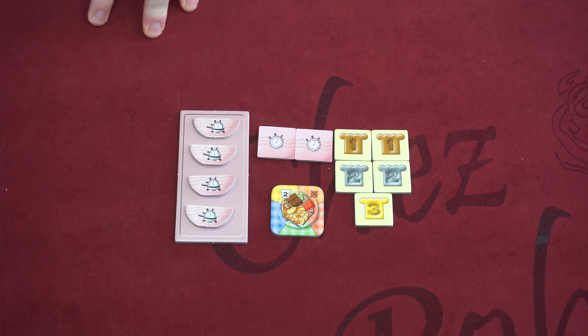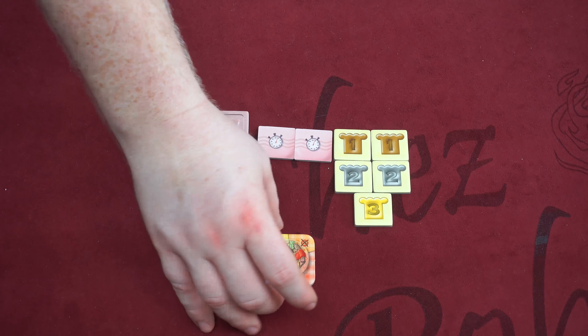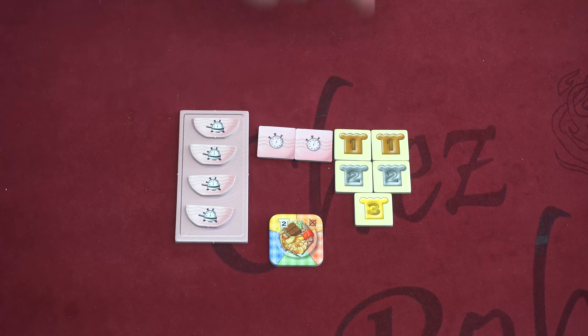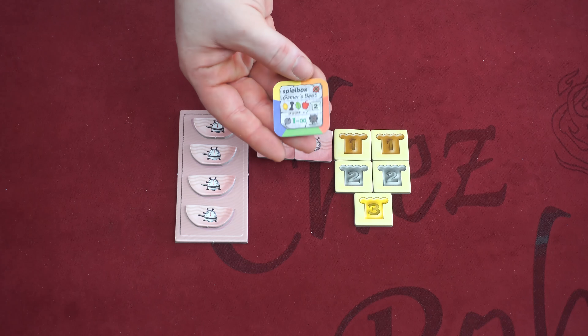This is a promo for A La Carte. It's two separate promos, two different modules. One of them is this multicolored dish, which you can see is all five of the colors of dishes in A La Carte. This dish is called Spielbox Gamers Best.